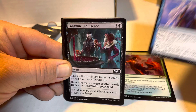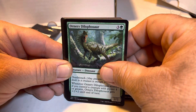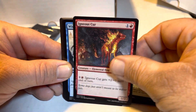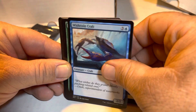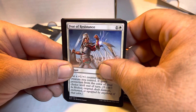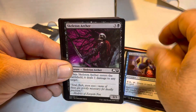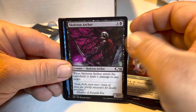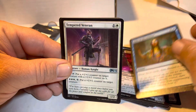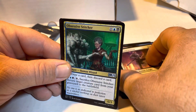Opt. Sanguine Indulgence. Ornery Dilophosaurus. Igneous Kerr. Wish Coin Crab. Sabertooth Mauler. Fear of Resistance. Teferi's Protégé. Skeleton Archer. Reign of Revelation. Tempered Veteran. Obsessive Stitcher.